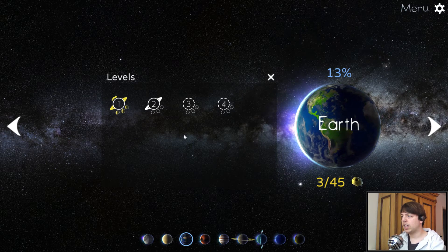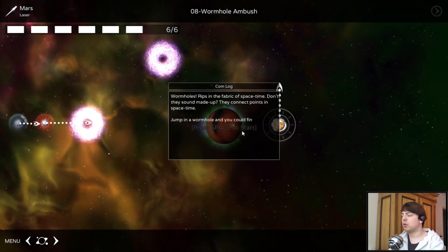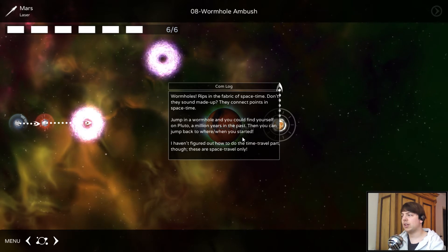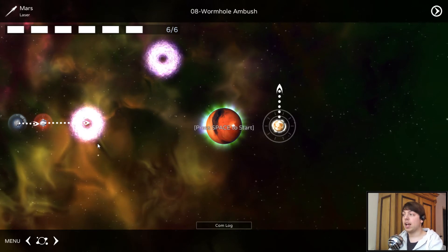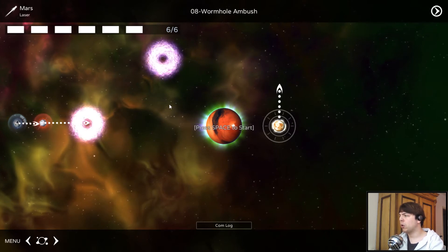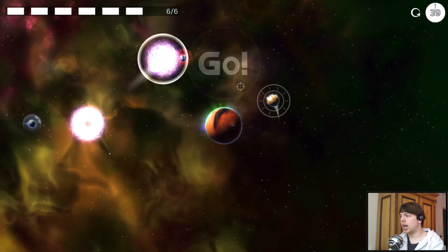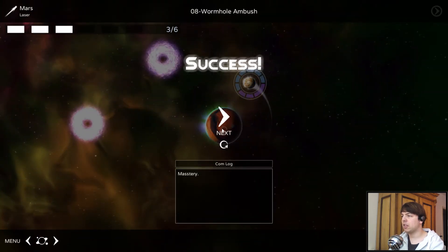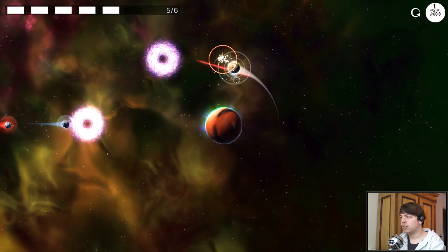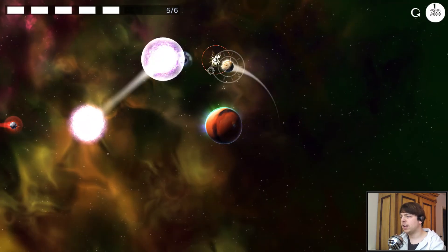Mars is pretty fun. Mars is actually less about physics and gravity and more about tactics. What you have to do on Mars is shoot — you can't affect the movement of your moon directly, but you can shoot, and when you shoot you destroy things. We have wormholes for example, and they shoot at us with a red mine thing. We have to shoot all those things and collect the stuff, and we can probably get golden asteroids as well.